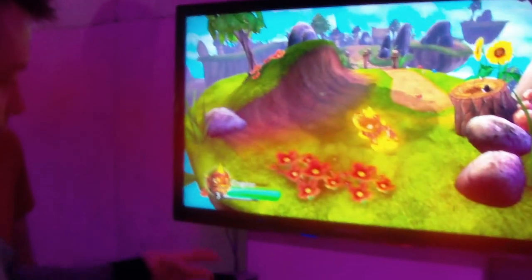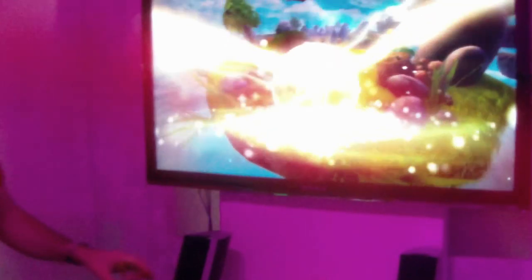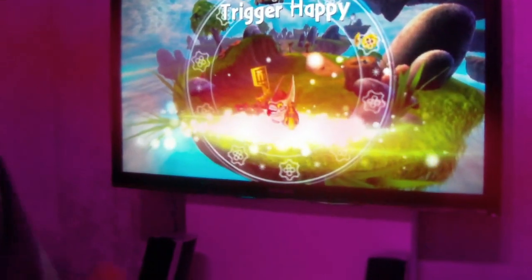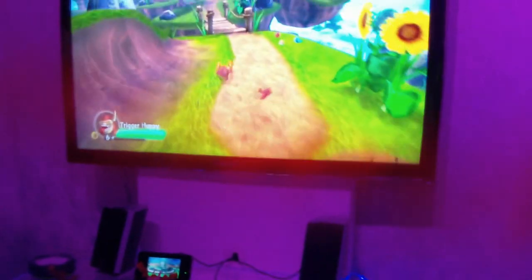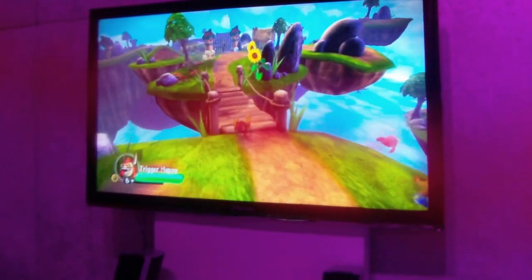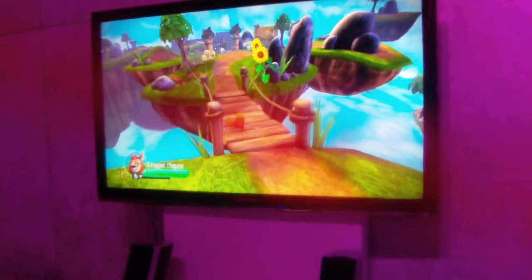So really where it starts is bringing toys to life. All you have to do to bring a toy to life is take them off the portal and place them down, so the characters come to life. But really where it kind of shines is that beyond the toys coming to life, the toys actually have brains as well.